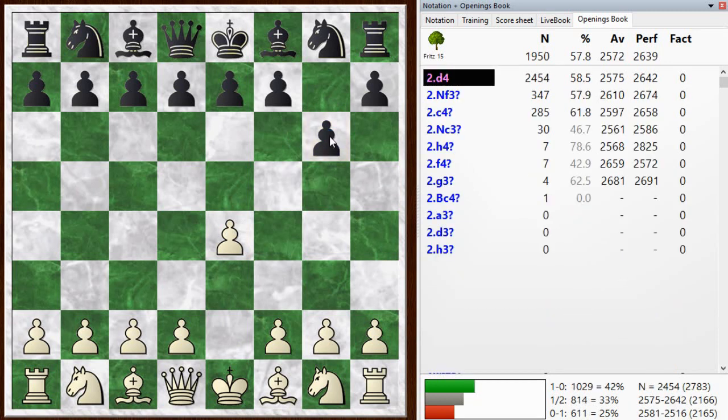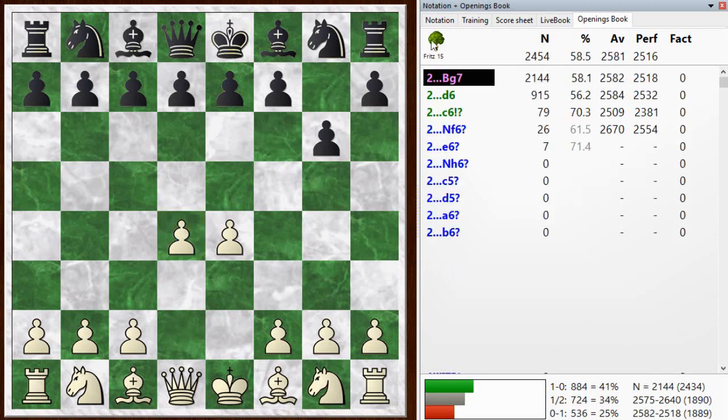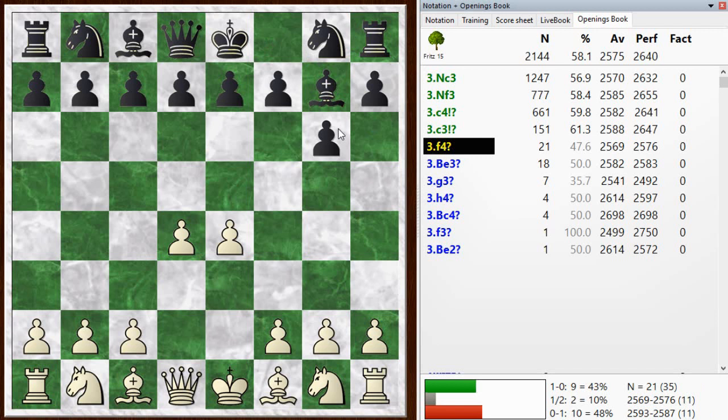You don't see it at the top levels, but certainly at this level it's a move you can get away with. They don't like it at the top levels because it generally leads to a position where black has got a lot less space, and they're pretty good at squeezing and just converting those positions to a win. With the early bishop deployment and delaying the knight out, this is known as a Modern Defense. If the knight comes out, that would be the Pirc Defense.